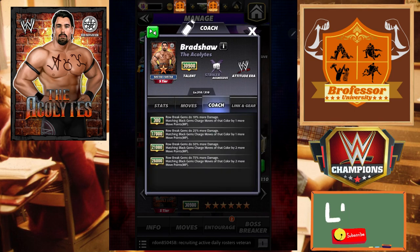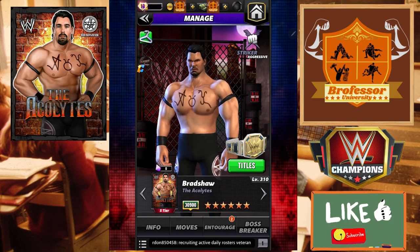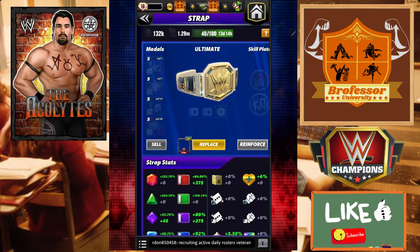He is a striker, an aggressive one. His coaching ability is an interesting one - I'm interested to see where this will go. Row break gems do 75% more damage at 26k, and black moves charged by two more move points. Interested to see where that goes. So far just the attitude era link and the single kind of gear in terms of the strap.